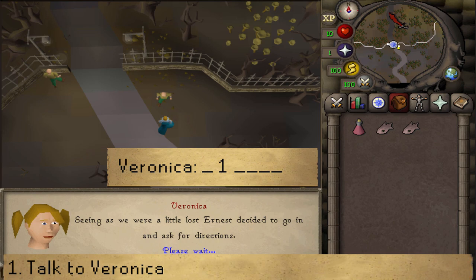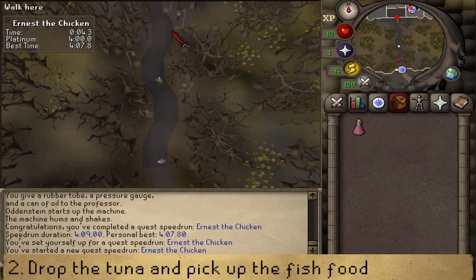Next, go north and immediately drop the tuna — they weigh way too much. Then go north, go upstairs, and grab the fish food.